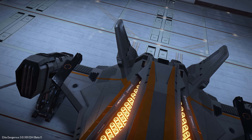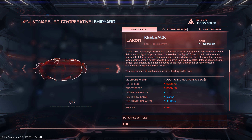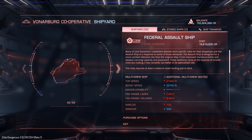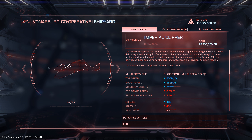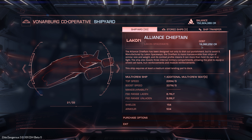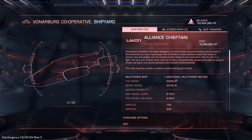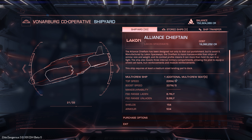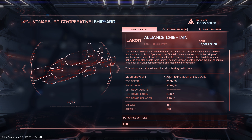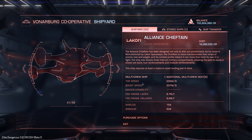First of all, let's check out the Chieftain in the shipyard. I will put this on the same tier as the Federal Assault Ship and the Imperial Clipper, partially because of the cost — very similar costs. Chieftain is just over 9 million. They have very similar shields and armors. Obviously each one has pros and cons, but I think you're definitely looking at them as the best comparisons for this size of ship.